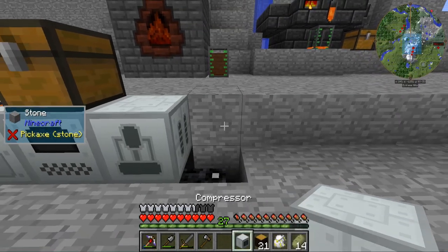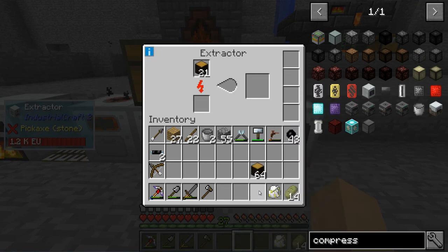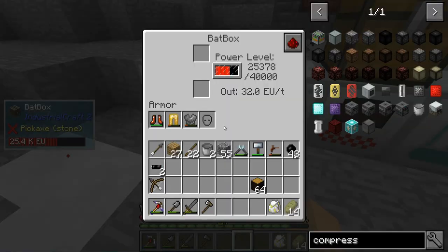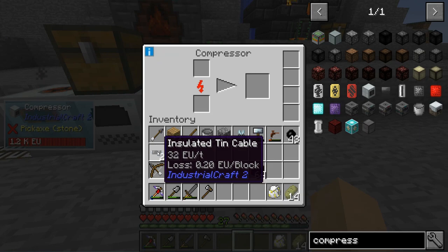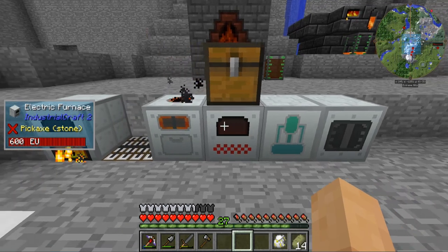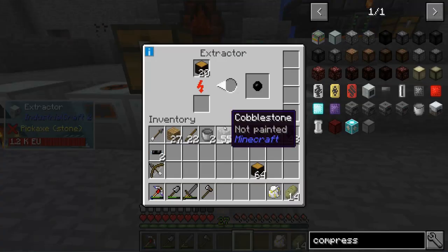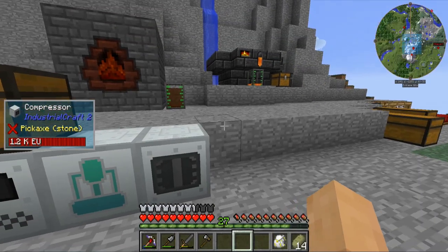We can put down our compressor right there. As a quick note, all of these do require low voltage power — that 32 output — all of these can handle it. This cable can handle 32 as well. The further you get down the line, there is a 0.2 loss per block. So as you can see, this one's probably 32, this one would be 31.8, 31.6, 31.5 — all that kind of stuff.